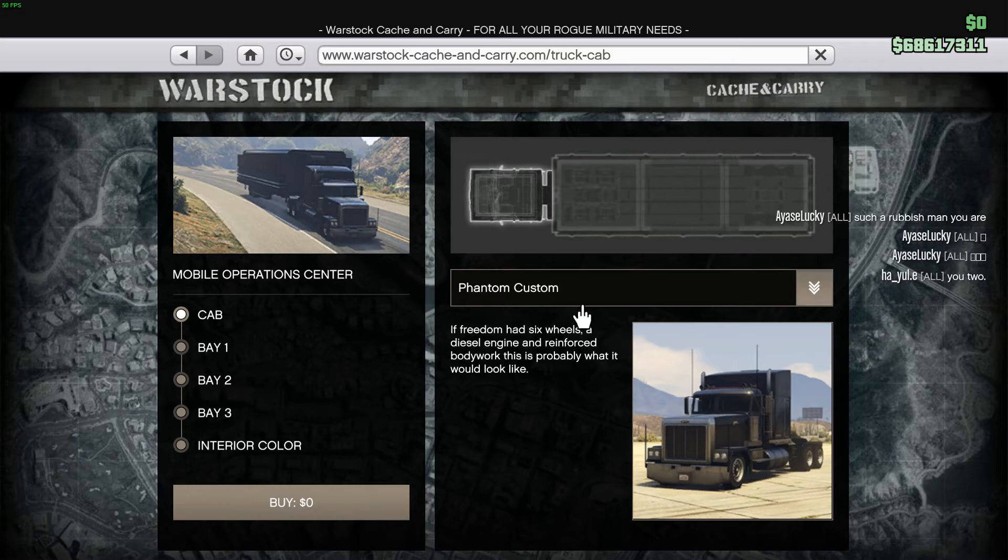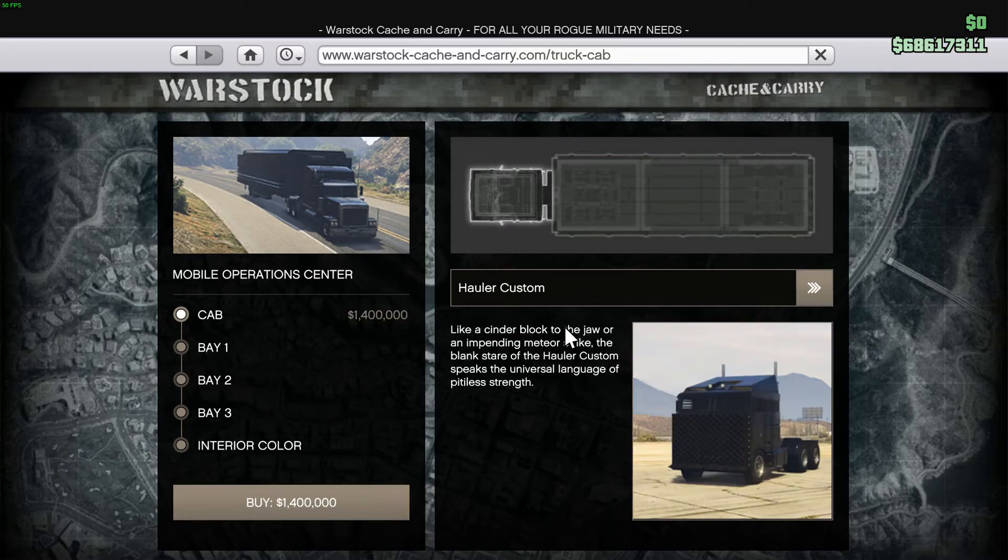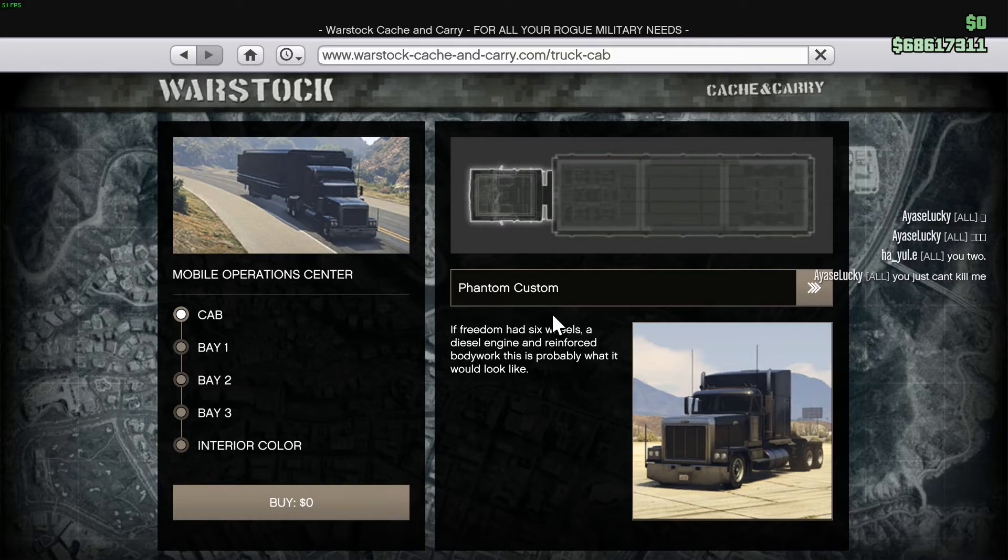If you have already bought the Mobile Operation Center like me, and you want to change the cab — right now I have the Phantom Custom — if I want to change it to the Hauler Custom I will have to pay the full price of the whole MOC, which is 1.4 million in total. But I'd stick with the Phantom Custom because I like it.